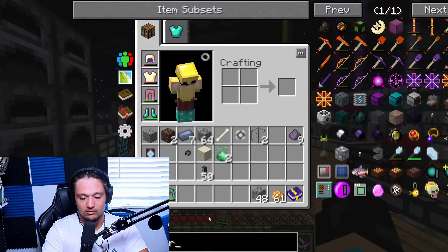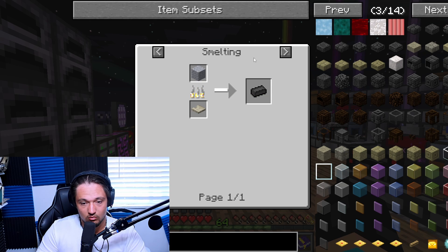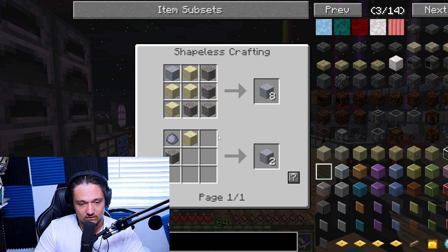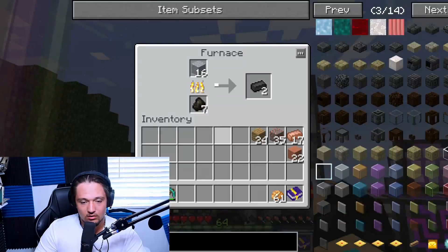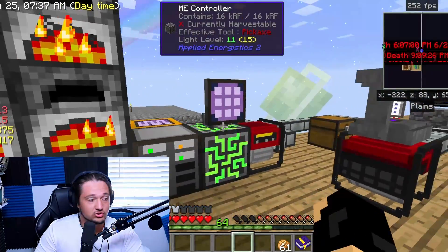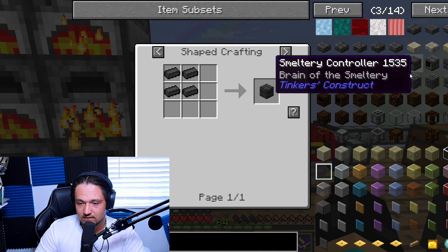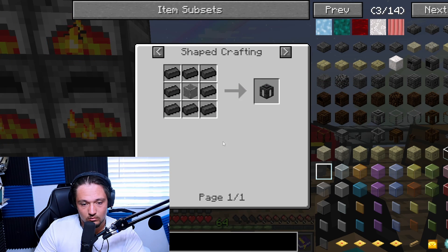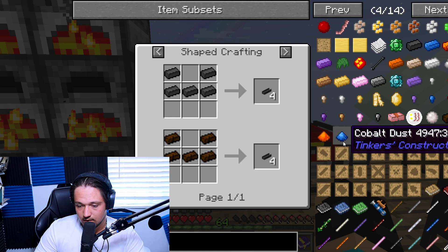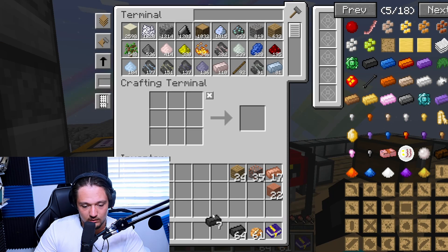We're going to need a bunch of seared bricks, which you get from grout. To make grout we need a lot of sand, a lot of clay, and a lot of gravel. Now we have all the grout going through the furnaces smelting down into seared brick, which should be enough for what we're doing. First we need a smeltery controller, which is just seared brick like a furnace. Then a drain — easy. The seared tank is seared brick all around glass. The casting channel is easy to make as well. We'll also need to make patterns eventually, which is just sticks and planks.